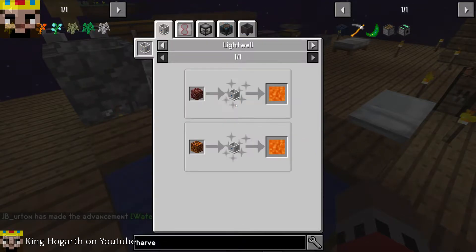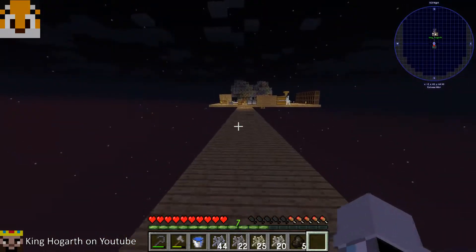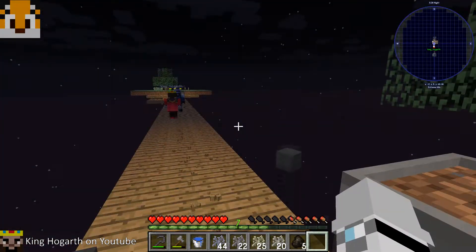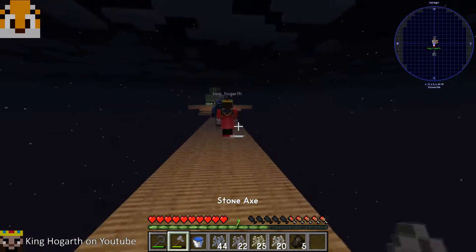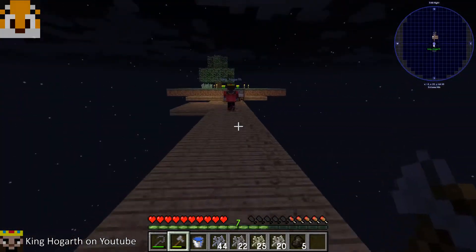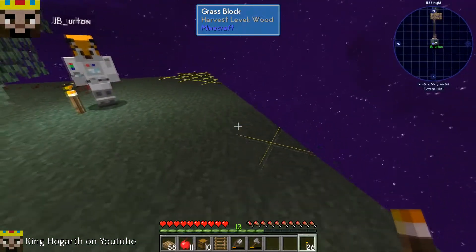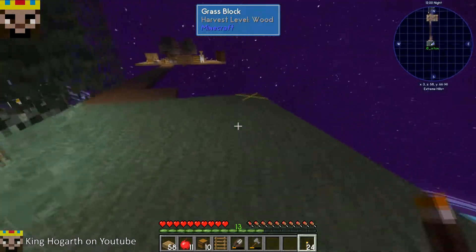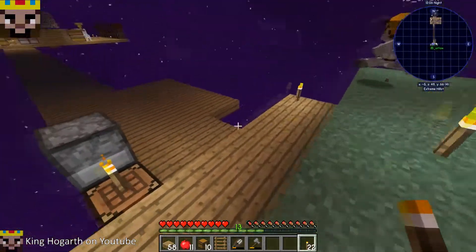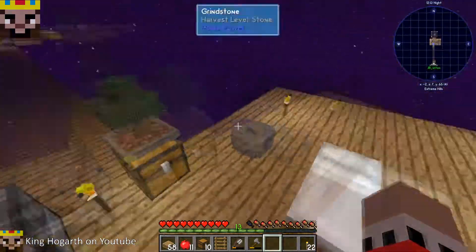Hey, we have a red entity. We're gonna have a problem. Let me check the area - yeah, we've got tons of dark patches. We're gonna run into that. Don't break the torches, I'm moving them now. We're fine now. That was a Borg of some kind, from Matter Overdrive.